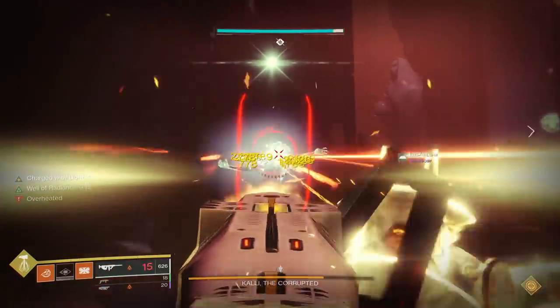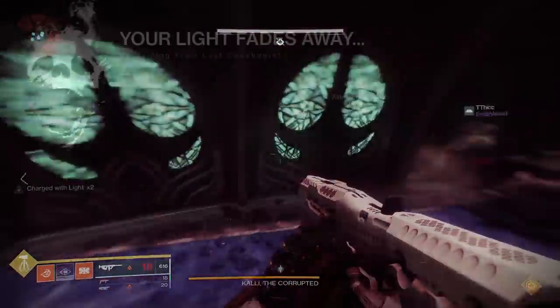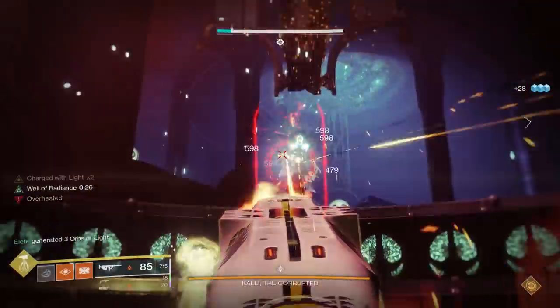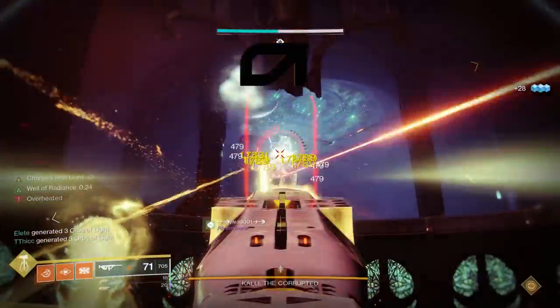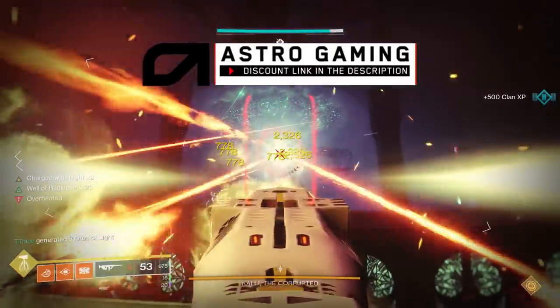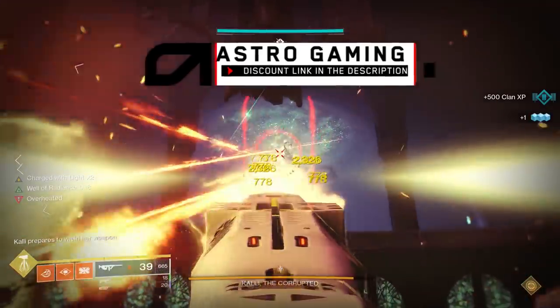Not that much. This weapon is capable of taking away at its best about a third of Kali's health. You can see though that when we did end up wiping, me with my Actium War Rig did do substantially more damage than everyone else. The problem is that six War Rigs means there's no Well, there's no buffs or anything like that, and that can be super problematic. You want a Well on every single part of this damage phase.